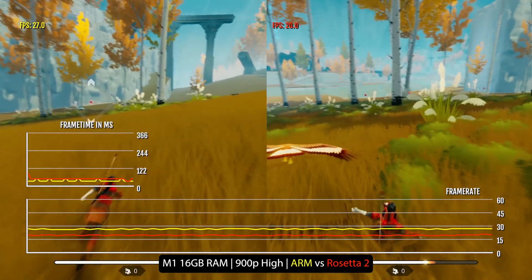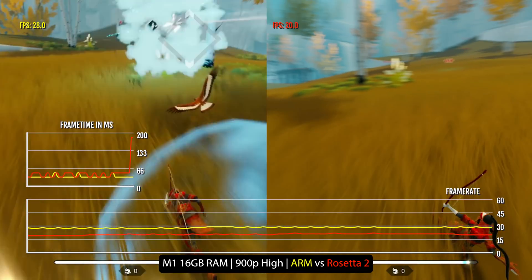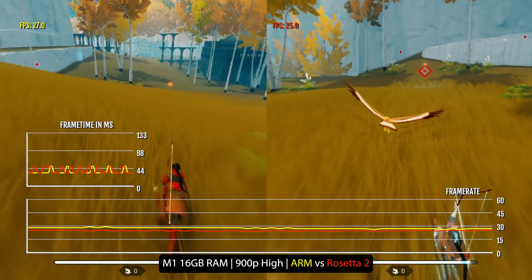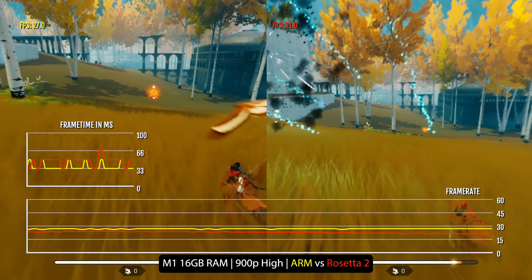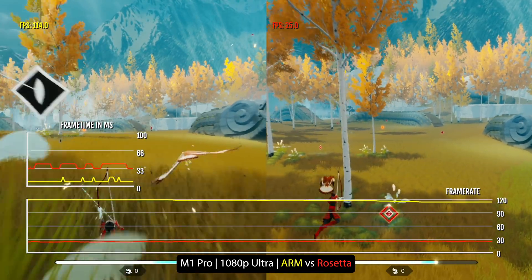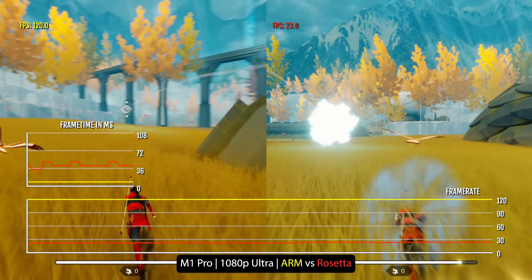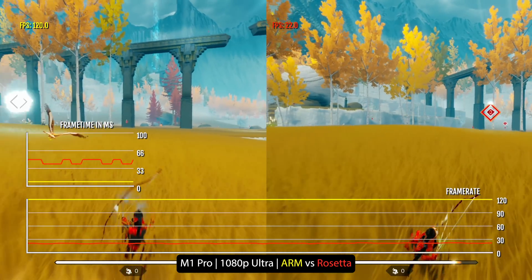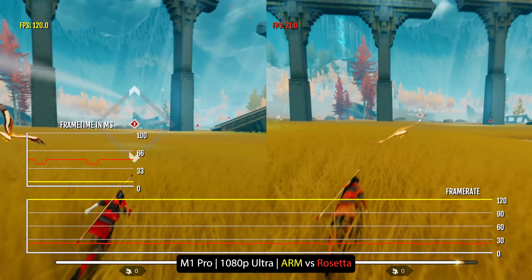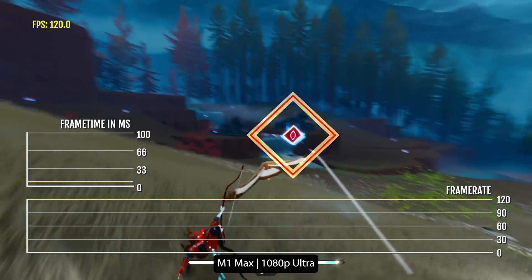On the first M1 chip, the difference isn't as dramatic, with around plus 5 to 8 FPS, but it removes a lot of the big FPS drops when you initially load the world and during explosions. Honestly, this performance update on M1 Pro and M1 Max in particular is one of the most impressive cases of optimisation I've ever seen. I know it's just an indie game, but holy moly — playing the game on M1 Max is an absolute delight.